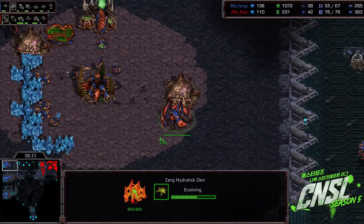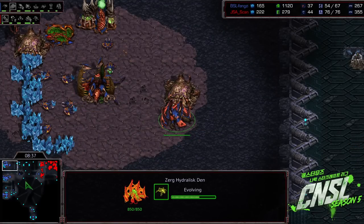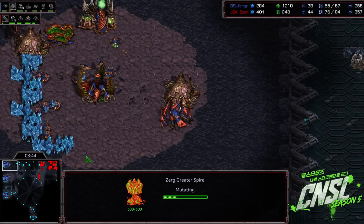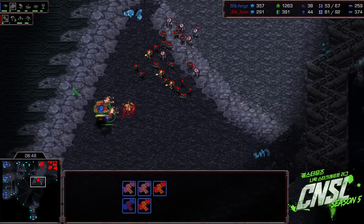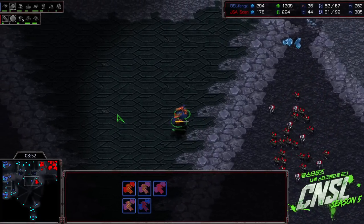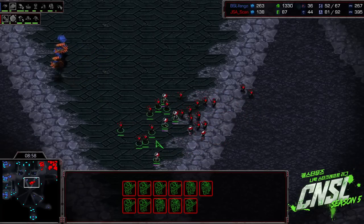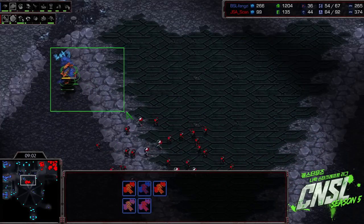Normally what happens is you kind of go the Den as well as the Queen's Nest at the same time, so this is a bit different in that way. There is the Greater Spire. It makes a little more sense now that he is getting the Greater Spire, because the Lurkers were not well-timed to go with any sort of normal strategy or normal build. We'll see what he can get done with those Guardians — they might be defensive.